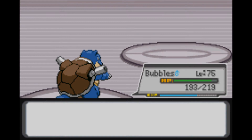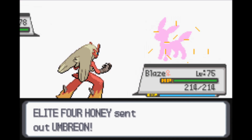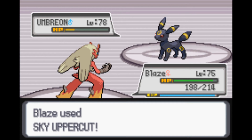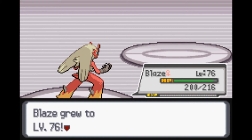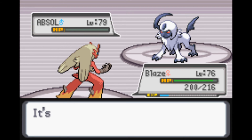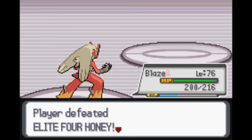Umbreon is up next. We'll send out Blaze. Let's go for a Sky Uppercut. Level 78 - so I'm guessing this is one of her highest level Pokemon. Blaze levels up to 76. Absol is up next - let's see, yep, level 79. Absol is her highest level Pokemon. We can take it out very easily with a Sky Uppercut. We just disastered the disaster Pokemon, and we defeated Honey.